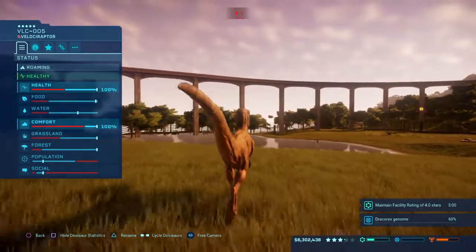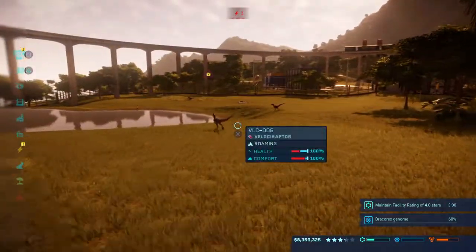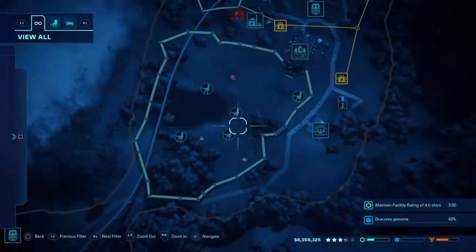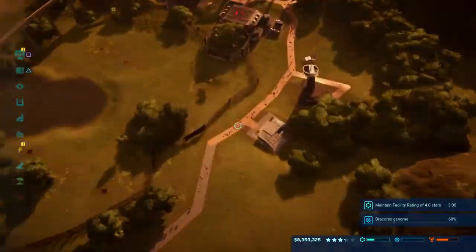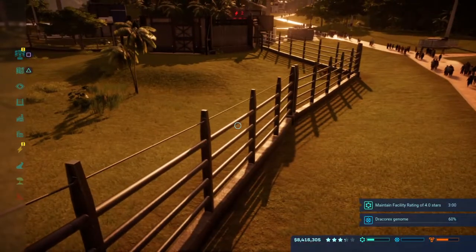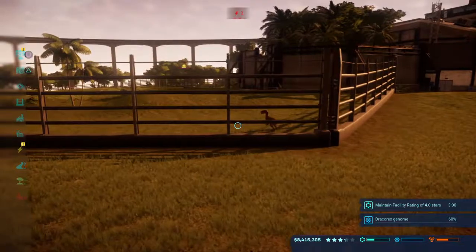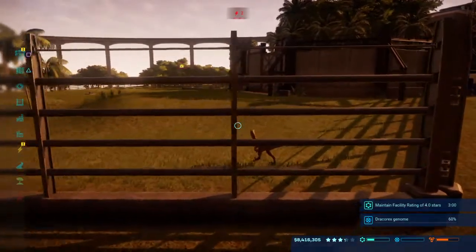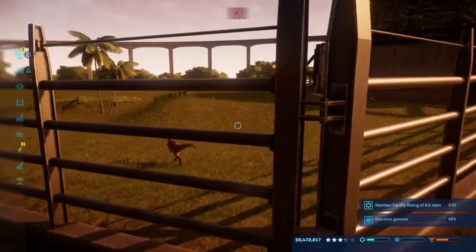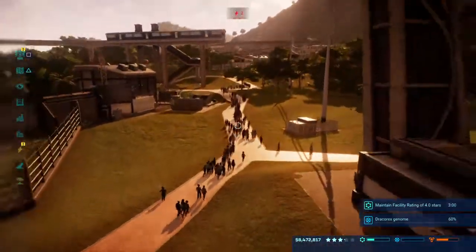These guys are quite happy now with a pack of five. Before that, when I had three in there, they were constantly escaping and mauling people, costing me lots of bucks. But they're behaving themselves now. I replaced their electrified fences with these heavy ones — giving them a tougher time to get through. They still occasionally test them for weaknesses, you know, because they're raptors — but this fence is holding them much better.